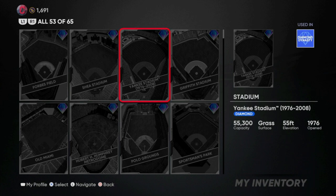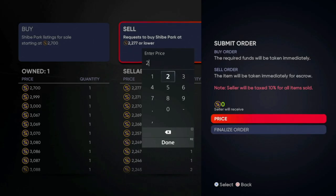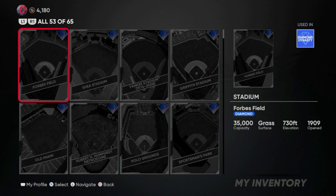One thing that's a downside of this method is that it does take a little bit longer to buy and sell diamond stadiums because they are more rare for people to pull. As you can see in the top right of my screen, my buy order completed for Shy Park — I'm going to resell that for about 2,980 stubs. If it's been about two minutes since you posted and it's still not complete, go check it in the auction house and maybe cancel the order. I'm going to show you a time lapse of me doing this for about 20 minutes and we'll see how many stubs I end up with.